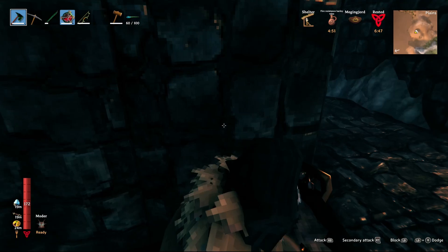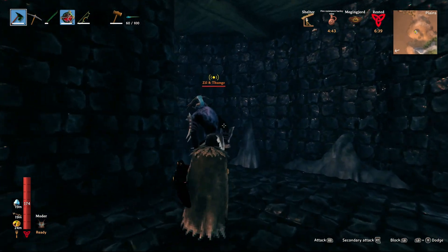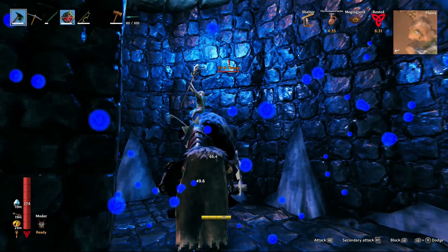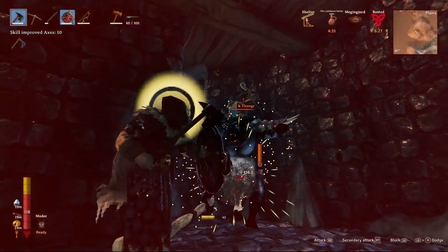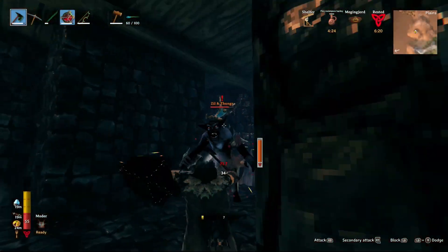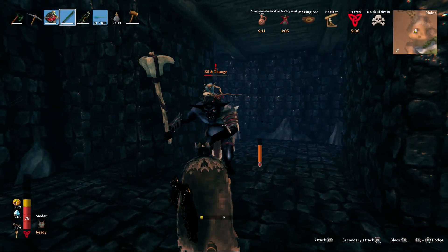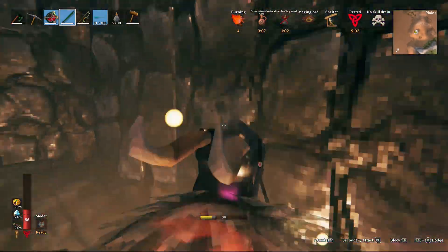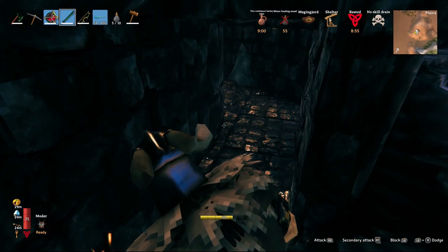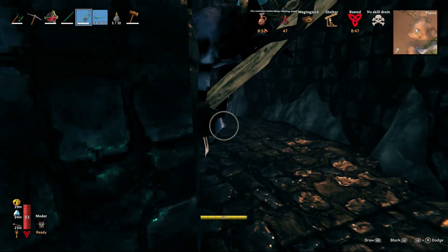On the final floor of the Sealed Tower you'll face Zil and Thunger — essentially an ogre Fuling brute with a wizard riding on top. You have to deal with the brute's normal mace swing and ground slam, while the wizard shields him and shoots fire at you — all in confined quarters. To start, sneak to the back of the room when you enter and get a backstab right off the bat. Thunger often gets lodged facing the wall, giving you a great backstab opportunity.